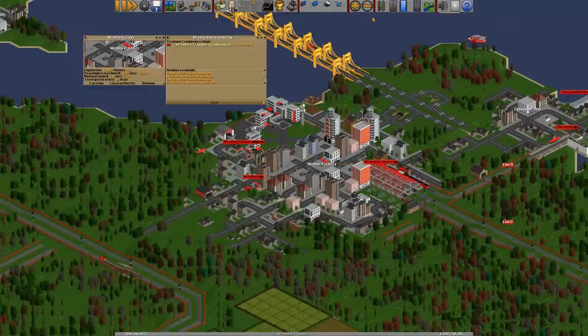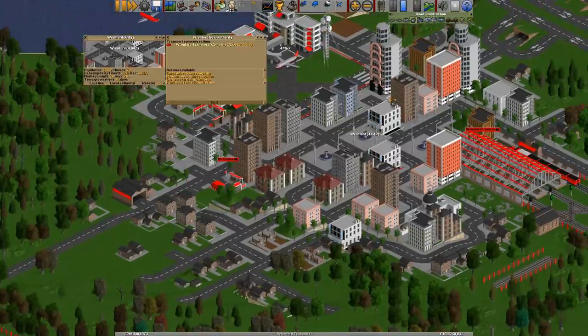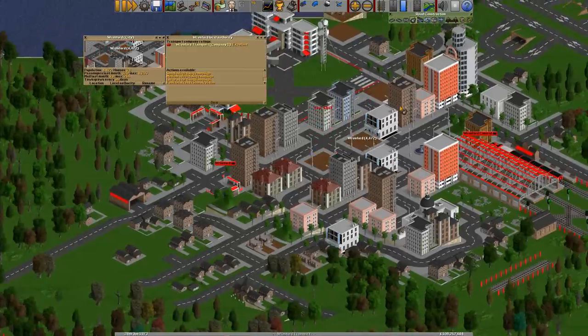What will bring that rating down? One thing they don't like is when you delete and destroy buildings. If I go into the city centre and get rid of a massive building — kablammo — they don't like that. You can see I've gone from outstanding down to excellent. So if you delete loads of buildings in the city, they will get quite annoyed with you and your rating will go down.